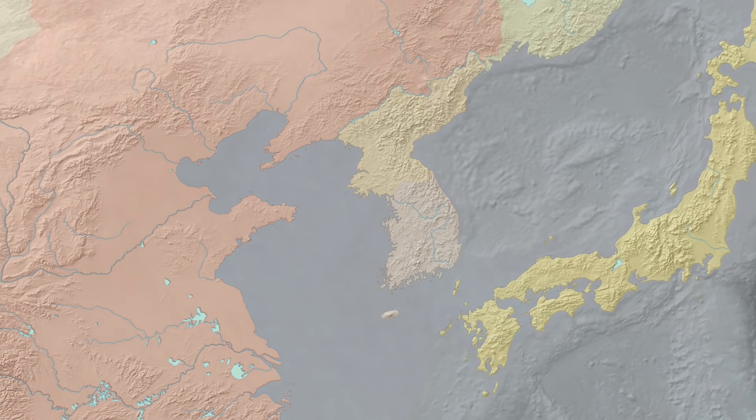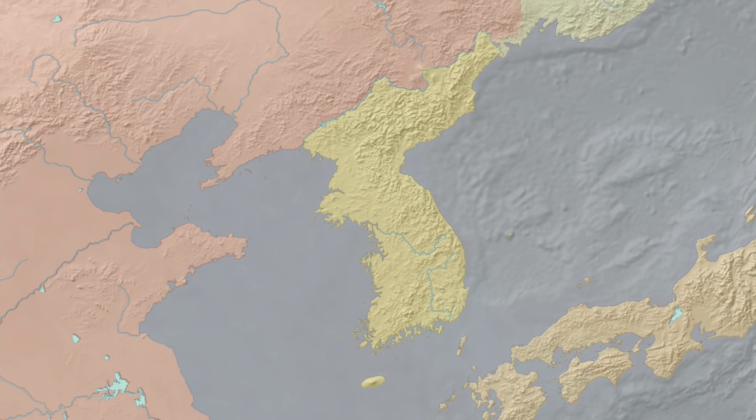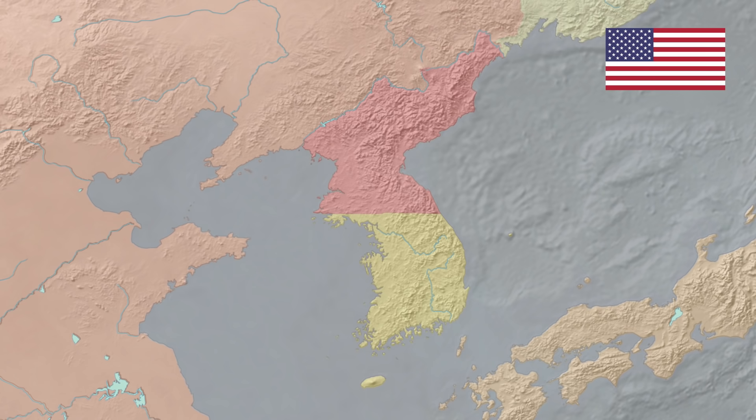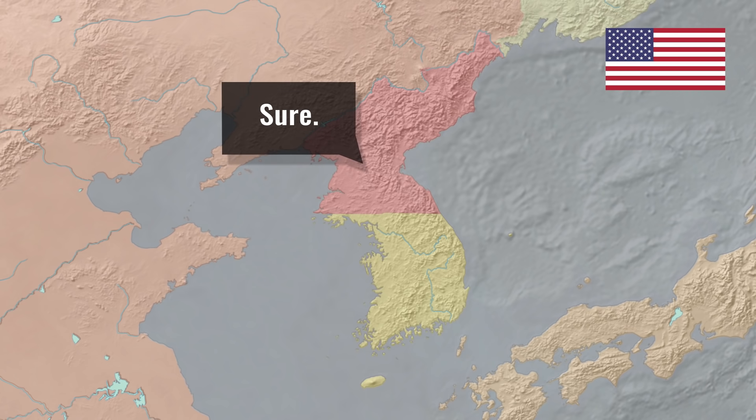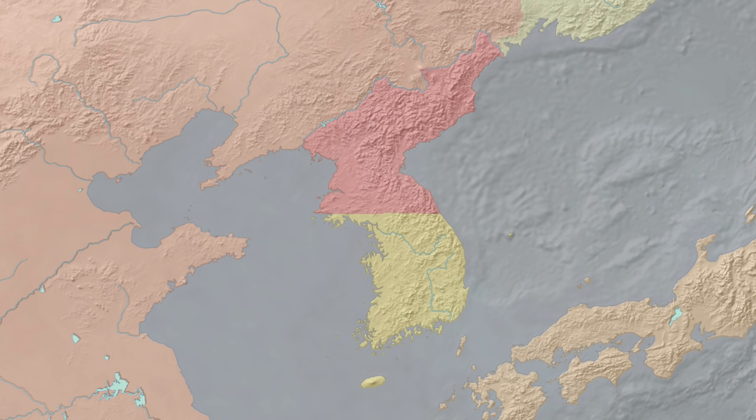From 1910, Japanese forces occupied Korea. After Japan surrendered in 1945, the Soviet Red Army advanced rapidly into the Korean peninsula. Hoping to stop them, the US suggested splitting the control over Korea at the 38th parallel. To their surprise, the Soviets instantly accepted this division. By 1948, both occupied zones became their own sovereign countries.